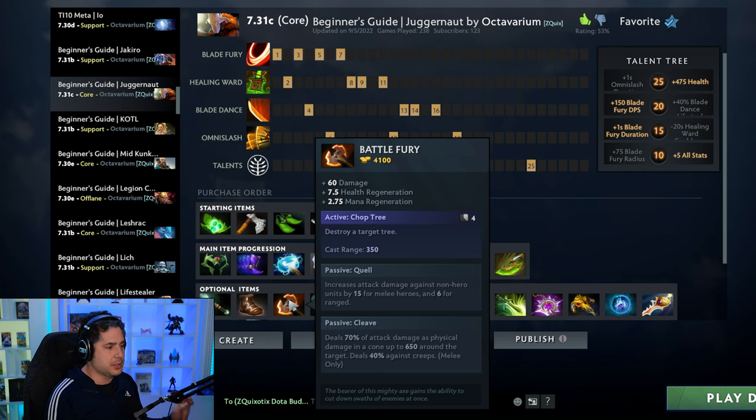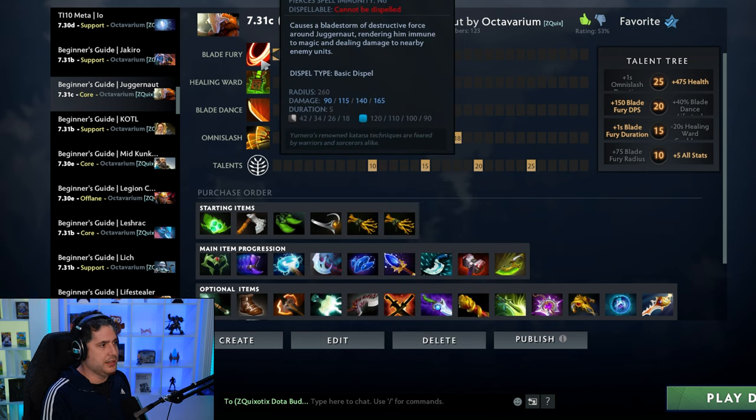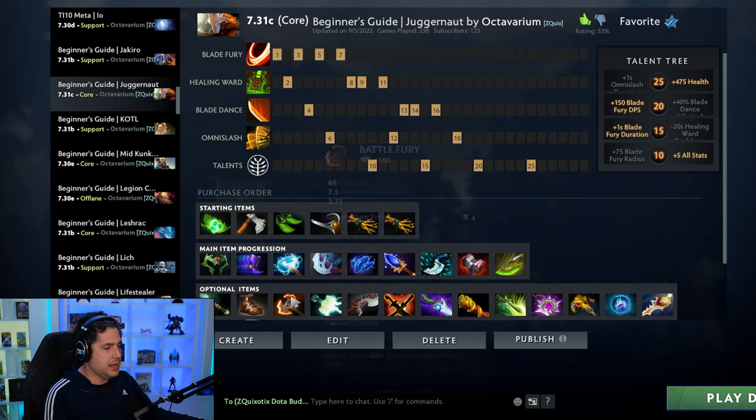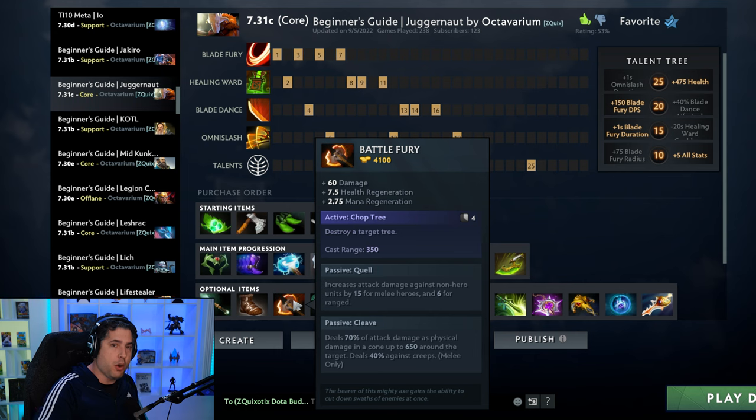If you have a tempo mid — someone like a Storm Spirit or a Puck, a mid that likes to be active early and be a trendsetter — you can go Battle Fury and be the farming core. The reason is that Battle Fury is about two times more expensive, but it farms significantly faster. So if you have a Medusa mid and you build Battle Fury, you guys will be farming the same areas. Juggernaut is a bit unique because you can also farm the enemy side of the map using Blade Fury into TP, unless they have BKB-piercing abilities.